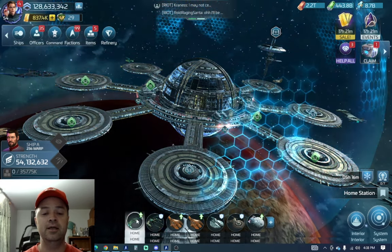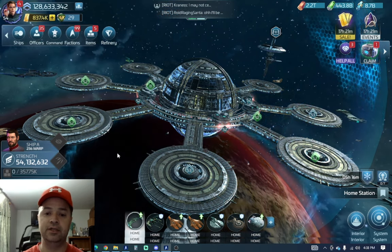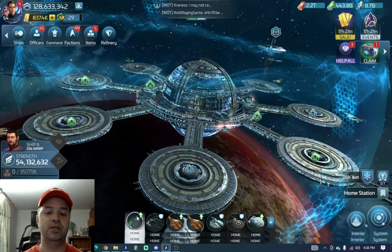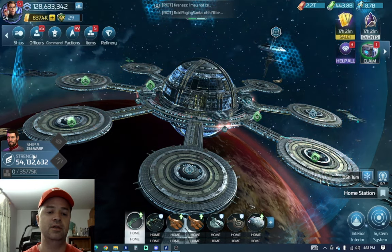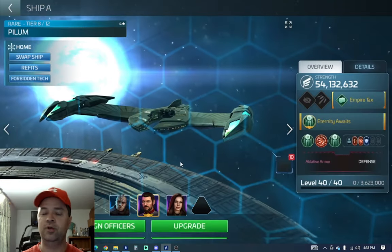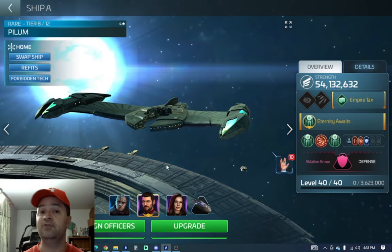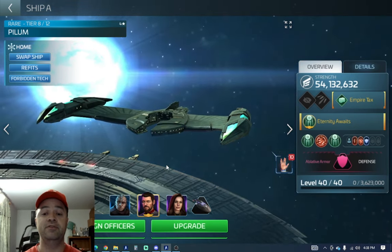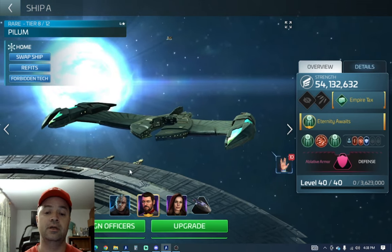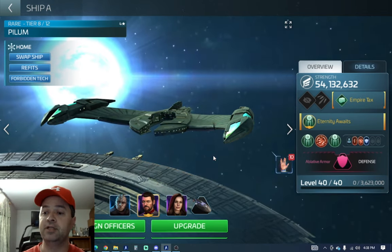I used my Enterprise A earlier and it did make it go quicker, but I wanted to see and show in this video what happens if I put him on an Interceptor. So I have him on my Pilum right now. Rather than Synergy I've gone with a different crew, and I'd love to hear your feedback if this crew is good or if there are other options that make it better.